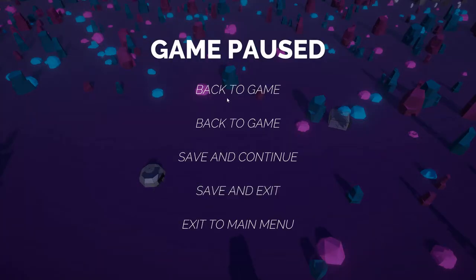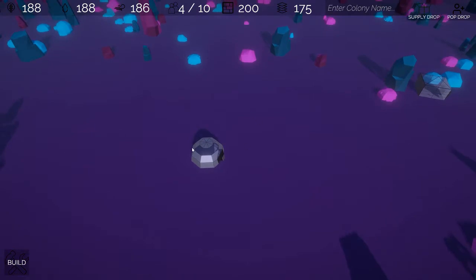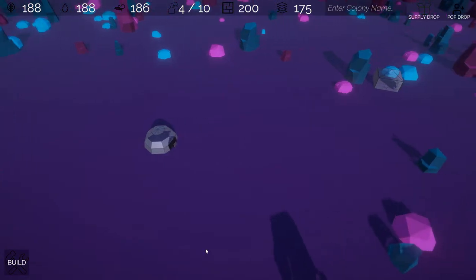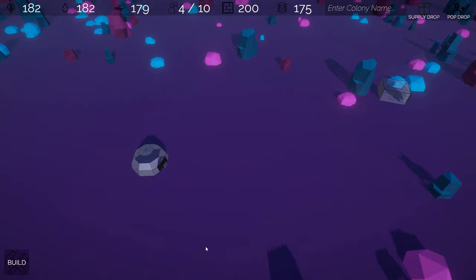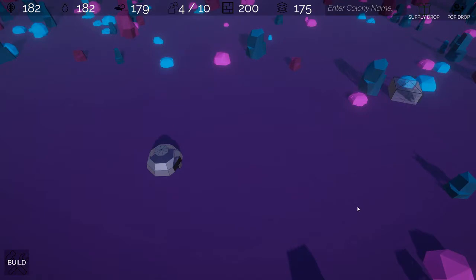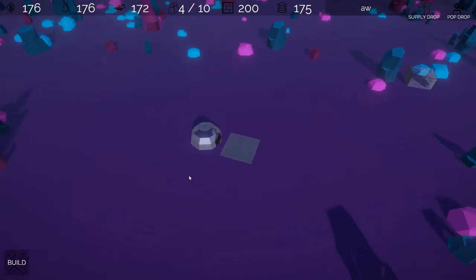Bug fixes: in certain loaded games you were able to build on top of the starting living dome — you can't do that anymore. You can't click through the UI to click a building behind it anymore. We fixed loaded collision boxes — the Xenomine had a collision box on the wall so you could never click the building. Buildings that required zero workers were unable to be reactivated if deactivated — for example a living dome, if ever deactivated, you couldn't reactivate it. That's been fixed. The rocket introduction animation now works all the time. We fixed a few bugs with blackouts. And building a road now plays audio when you place it.